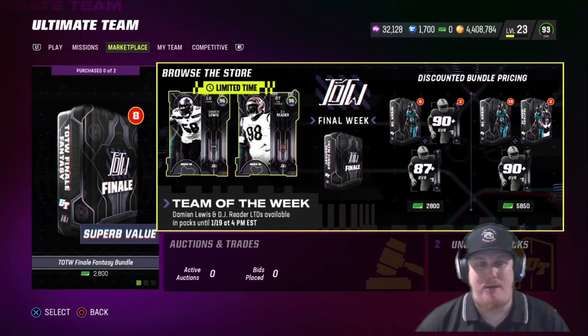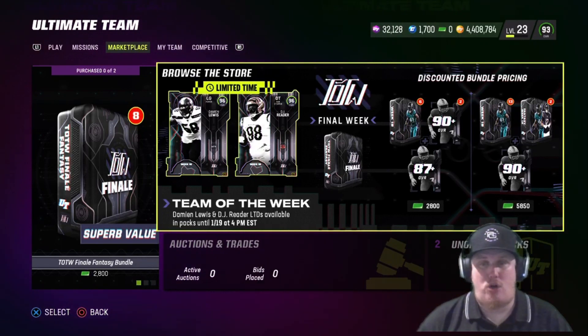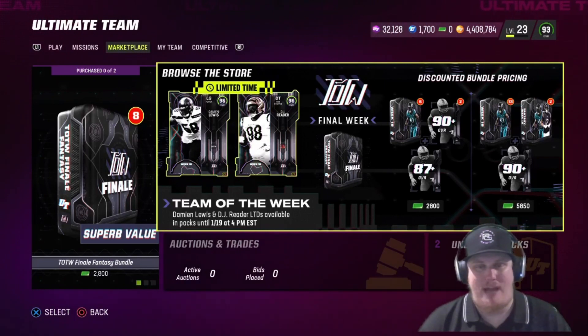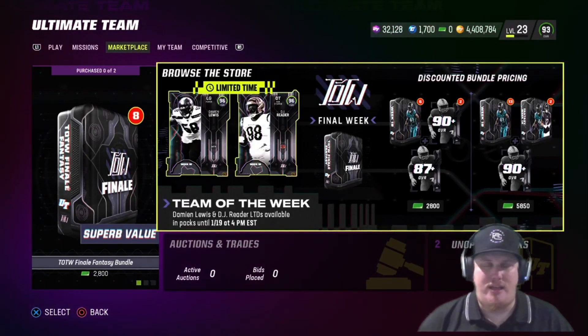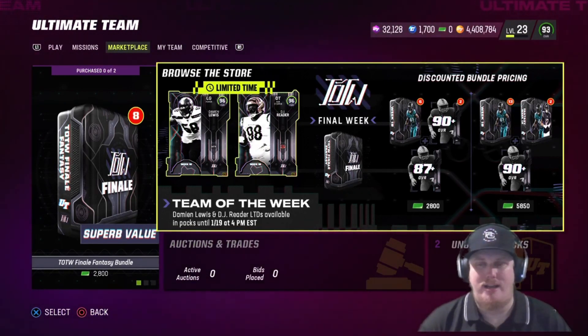LTDs also quick sell for 350,000 coins this year — that's 100,000 more than we've seen in years past — so be on the lookout for these to be selling for a pretty penny for a while. If you ever see these dropping for less, make sure you turn around quick, quick sell the card, and earn some coins for your squad.